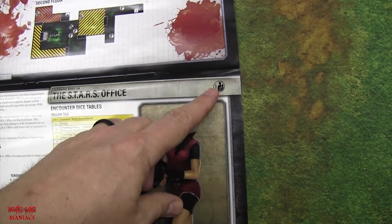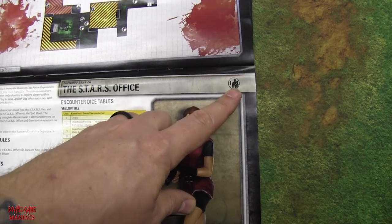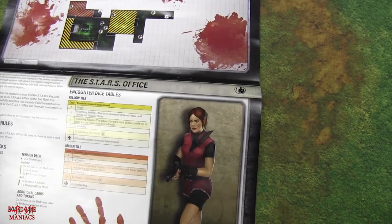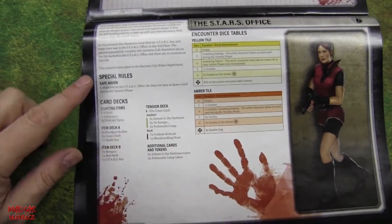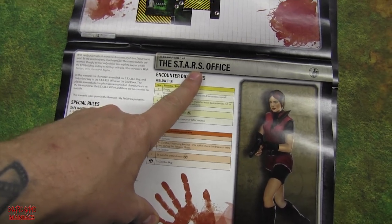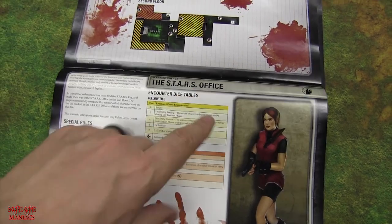This just lets you know it's recommended for one, not that you can't play with more. So moving on — it tells you what the objective is: we have to get to the Star's Office and have no zombies or monsters on the Star's Office tile, and we win the game.